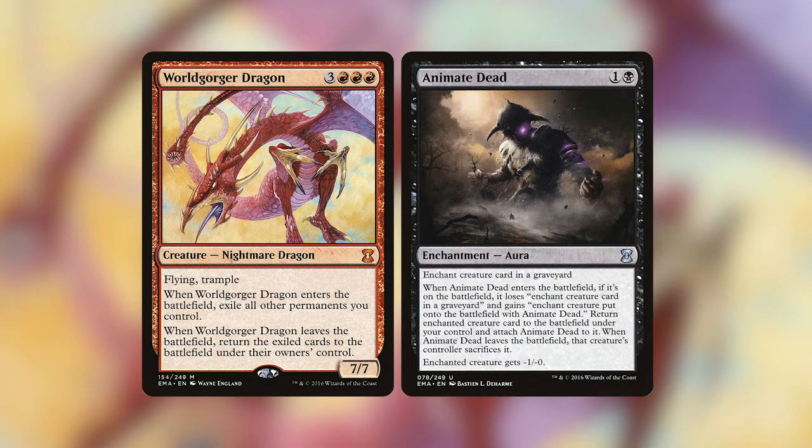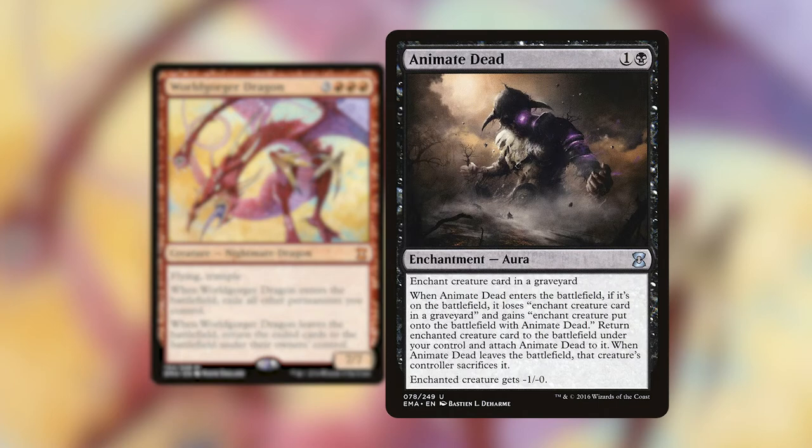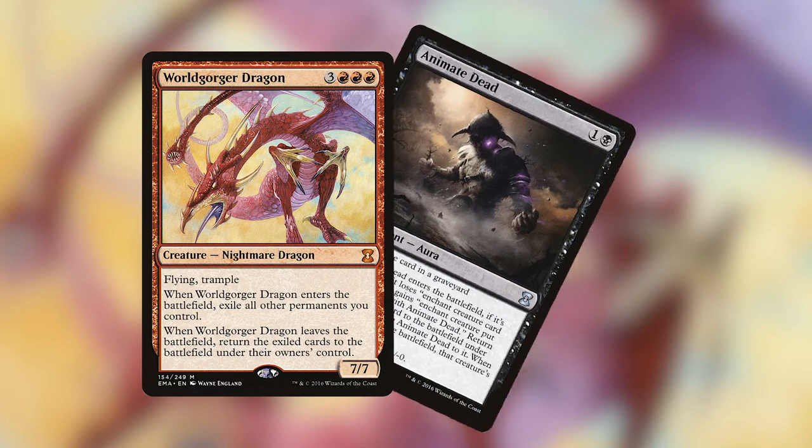The combo that I'm throwing into this deck — I'm actually putting two in there — but the main combo is the Worldgorger Dragon Animate Dead combo. If you're unfamiliar with that combo, I'll give you a brief explanation. Worldgorger Dragon is a big old dragon that when it enters a battlefield, we have to exile all the permanents that we control. And then when Worldgorger Dragon leaves the battlefield, we get to return all those exiled permanents back onto the battlefield. Animate Dead is a wordy enchantment — it costs one and a black, and you can enchant any creature in a graveyard, and that creature comes back onto the battlefield with Animate Dead enchanted still on it.